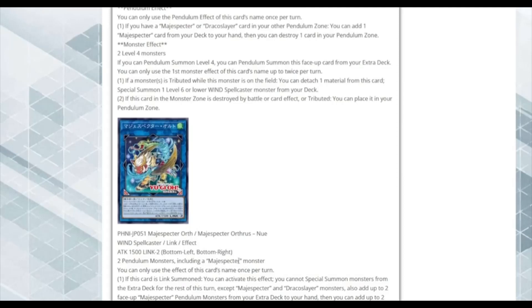This card is really good — when you make it, you get your scales back. For example: Normal Summon Bombuku, add Porcupine, Special Summon Porcupine, make the Link 2, then put Fox and Ogama in your Extra Deck. Then add Bombuku and Porcupine back to hand and get full scales. When you Pendulum Summon Fox and Toad, you can search Tempest and Tornado. I'm so hyped for this card.